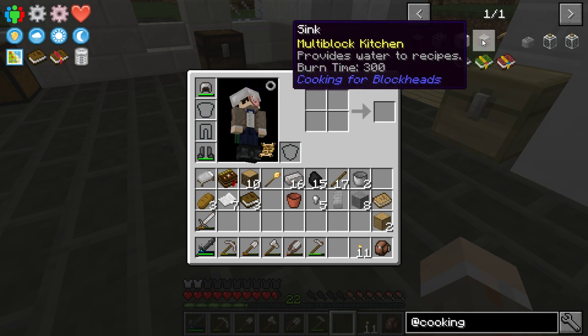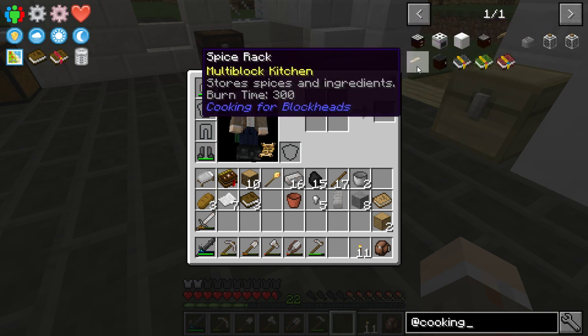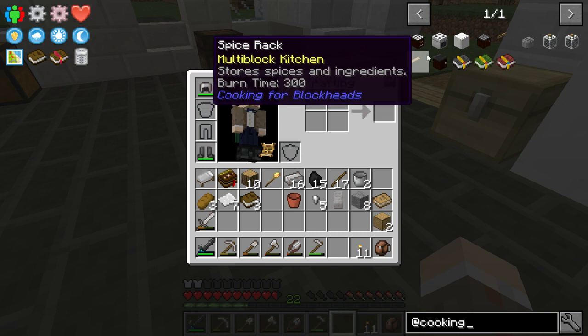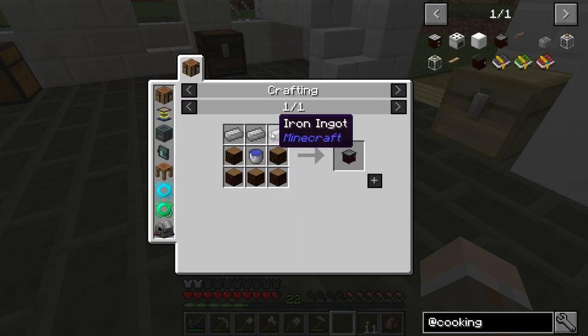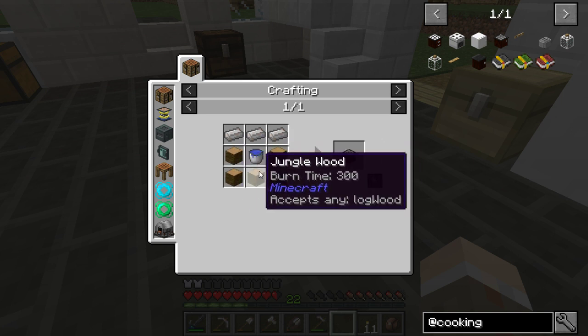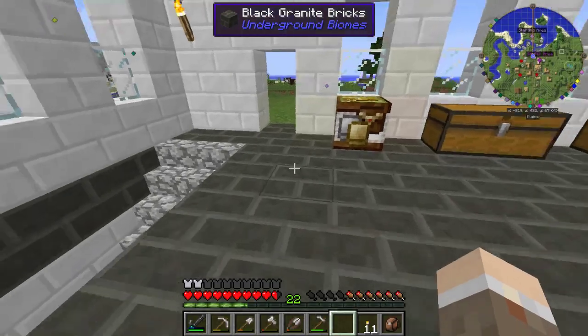The sink provides water to recipes. Milk jar! Oh my god. So I don't have the sink — it's three iron ingots, wood, and a water bucket. I guess the water bucket has to have water in it?